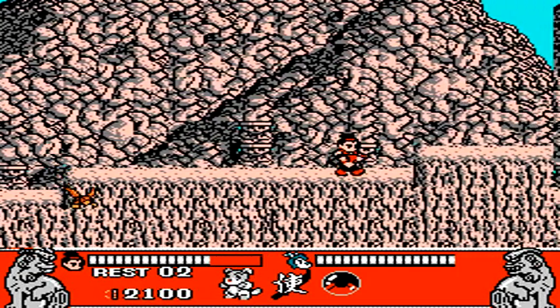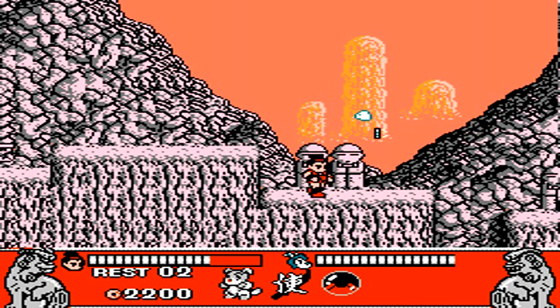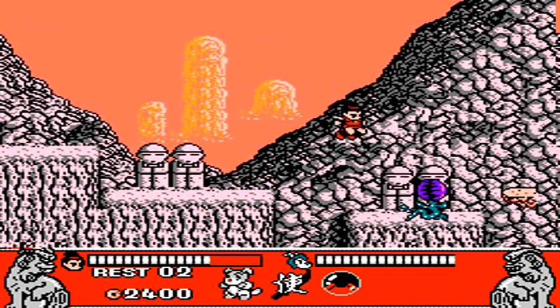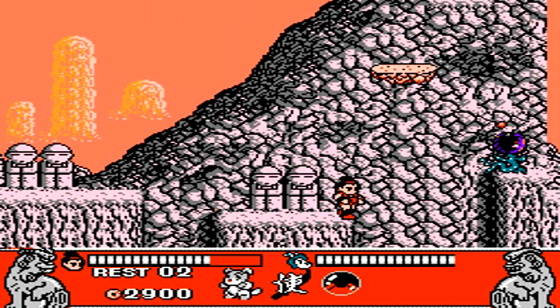In the game, by defeating enemies, not only do they drop certain power-ups, but they also drop money on a consistent basis. You'll have to use the money in order to buy items from shops. There's usually two shops per stage, and there's five stages in the game.